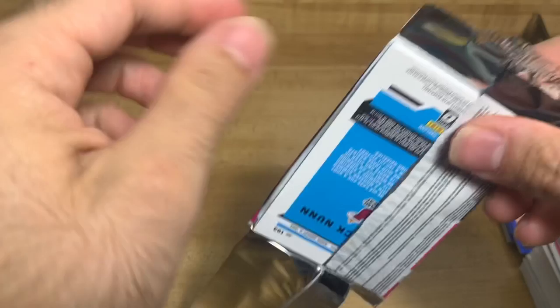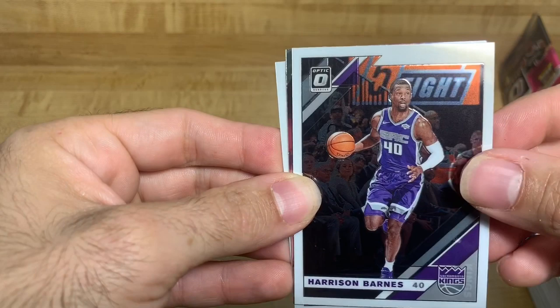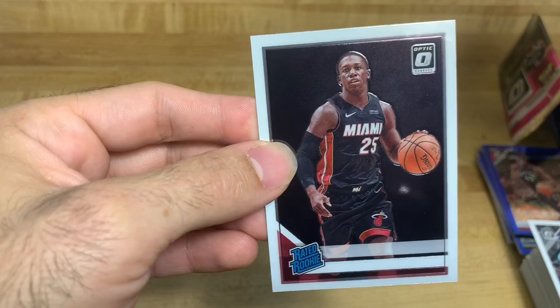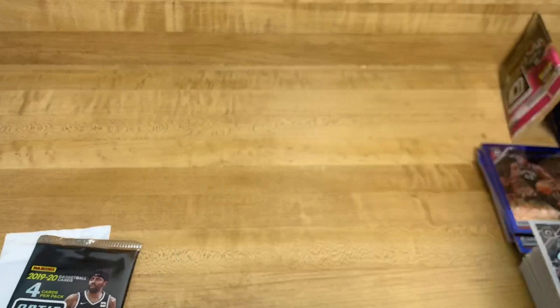I've looked up some of these cards already and the autograph one I got sold for $103 on eBay - so if that's the case then I basically already made my money back on all these from that one card. Paul George, Harrison Barnes, another Fantasy Stars but not holographic, Joel Embiid.